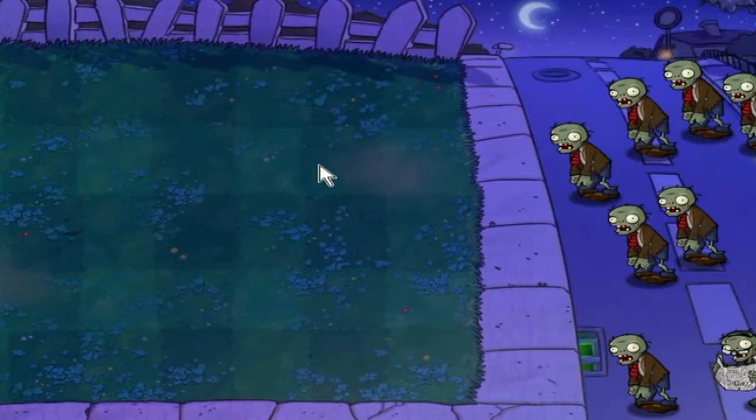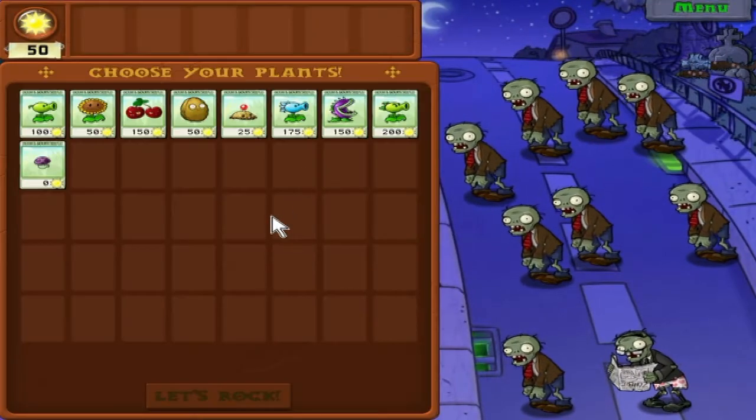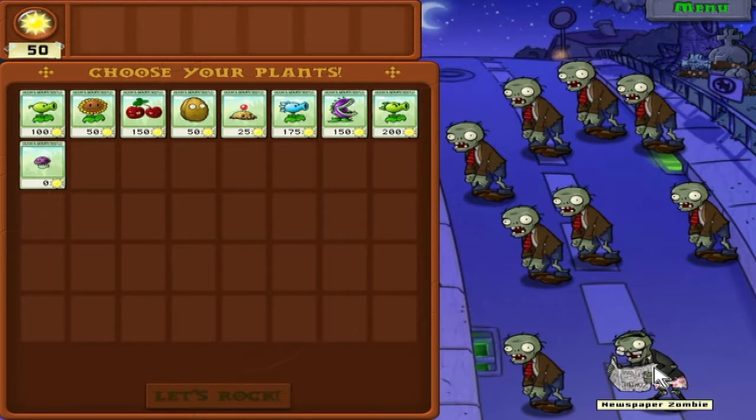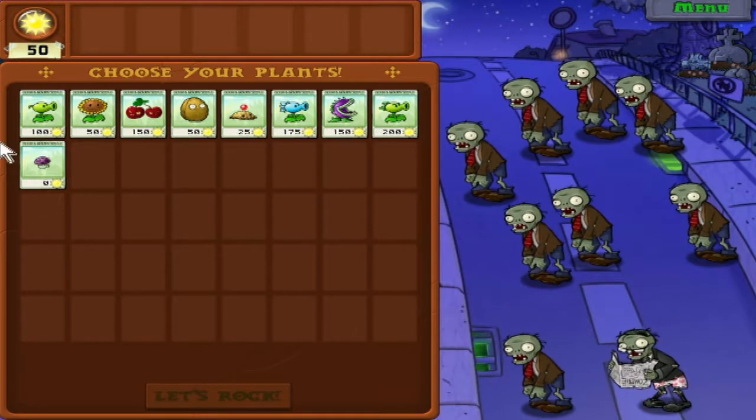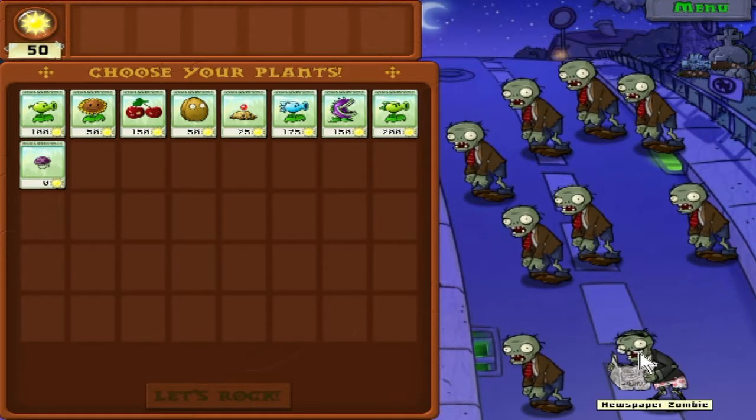So the night time stages are different from the daytime stages. An interesting fact here is the newspaper zombie - this is a new zombie. His paper is like a weak shield, and once it breaks, he'll start going at the speed of a pogo zombie. They are not a problem at all - they're pretty weak.